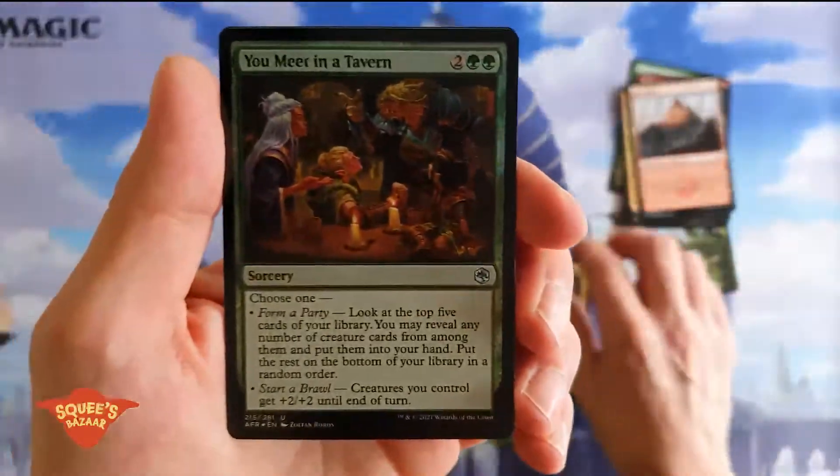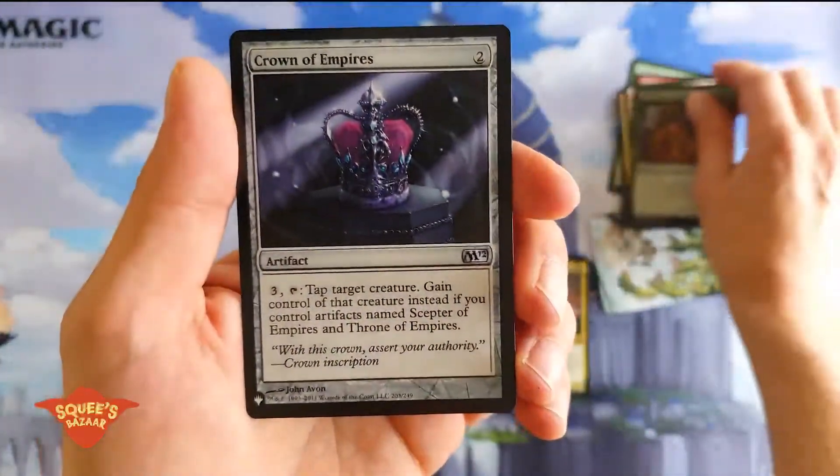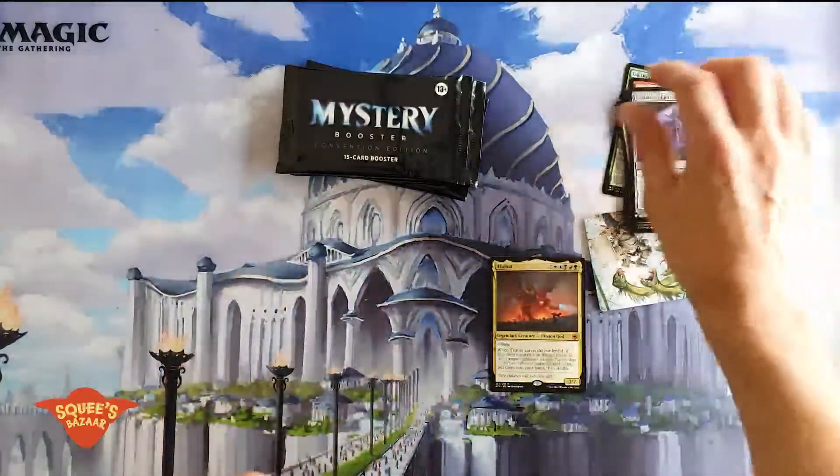Let's see if we can find anything else in our other boosters. There's a foil common and a Crown of Empires from the list for an uncommon. Great start.